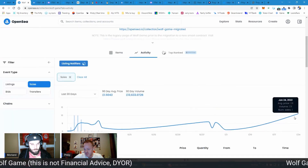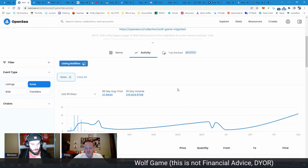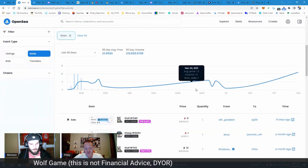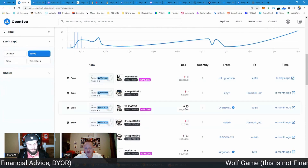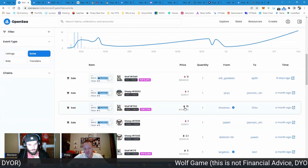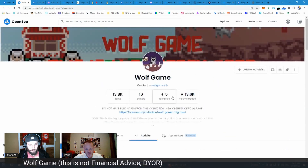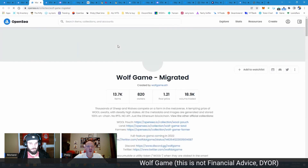Looking at the floor — 5.6 — and there was one sale at 11 ETH, which must have been a wolf, a rare wolf at that. Always a very bullish sign when things sell outside of the floor. But this data is from 10 days ago, so they've migrated it over. Let's just go to the migrated version.